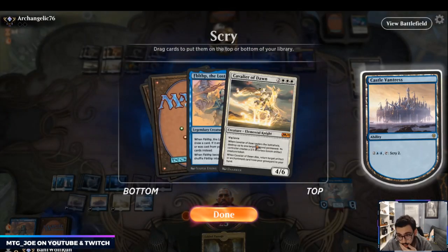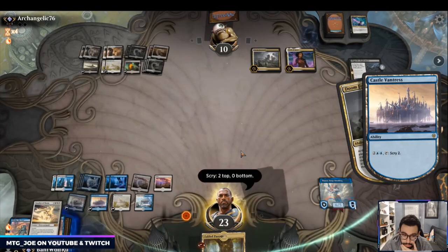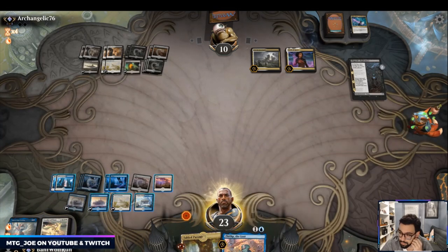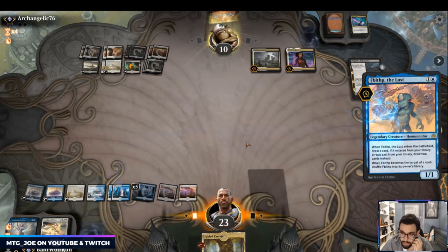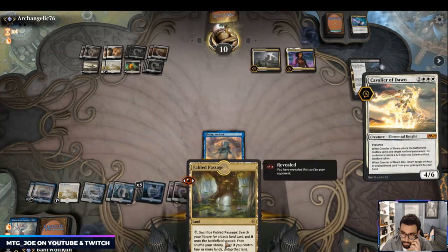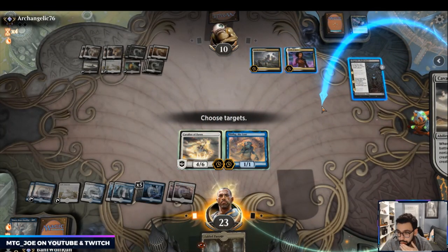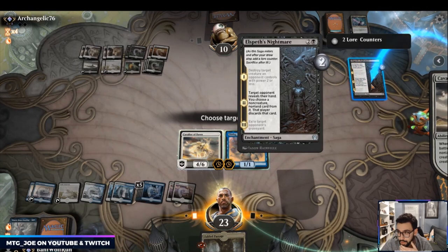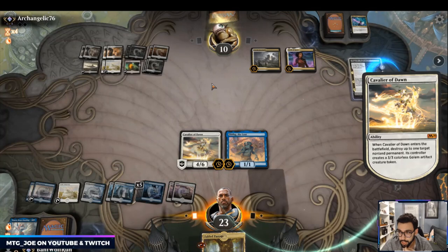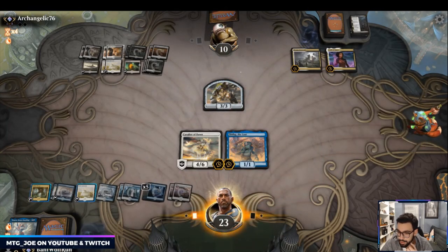Cavalier and Fibblethip — one two, one two three four five — so I can do both. Works out nice, and I can always sack the Cavalier, which can get back Thassa. Actually I could blow up Doom Foretold — I'm actually going to blow this up because I want to keep my graveyard. Could have done the Oath of Kaya as well. I'm not going to crack this Castle because we bottomed a bunch of lands and I don't want to shuffle them back.